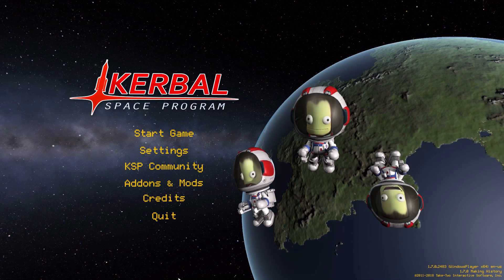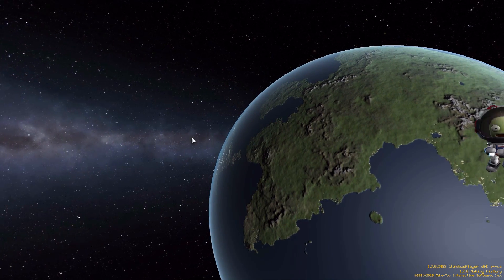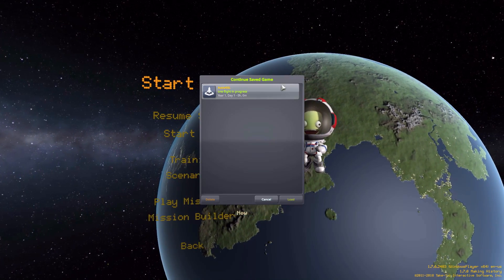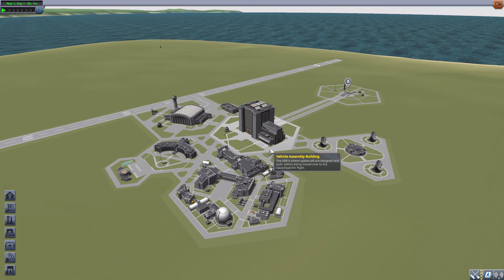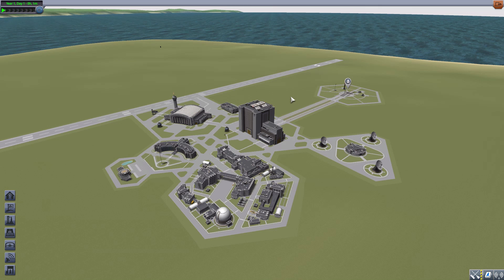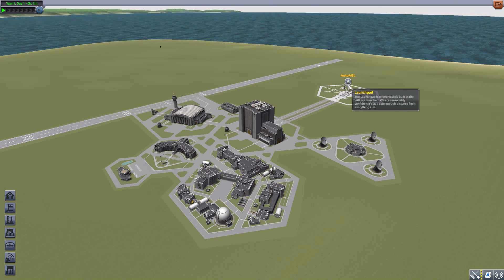Hello everyone, and welcome back to Cudabo Space Program, where today we are having a look at the Auto AGL mod, which is being made by forum user Snark. This is, I do believe, the very first mod to be released for the new version 1.7 of Kerbal Space Program, and that's pretty exciting, as it looks to take advantage of a new altimeter feature that we do have in the game.